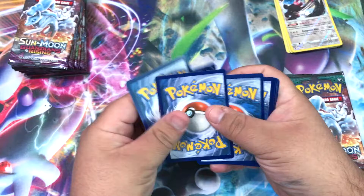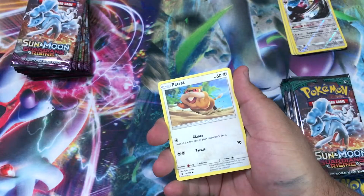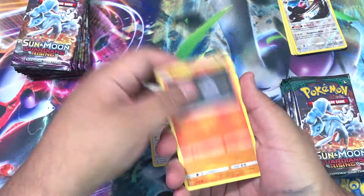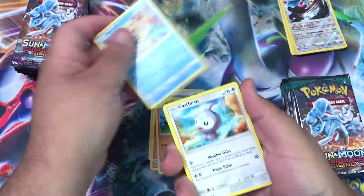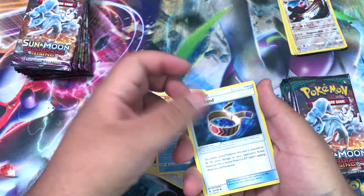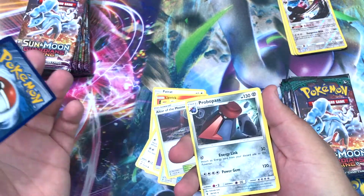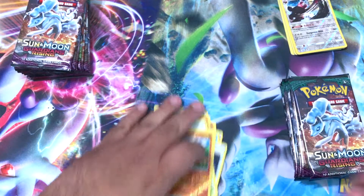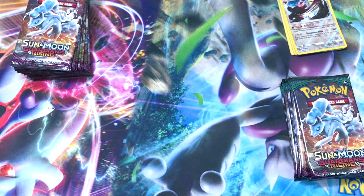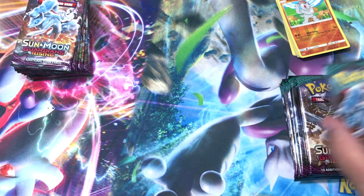Alright my turn. We've got a Patch Rat, Litwick, Pancham, Snorunt, Castform, Psychic Energy, Tentacruel, Choice Band, Altar of the Moon, Machop reverse, and our rare is a Probopass.